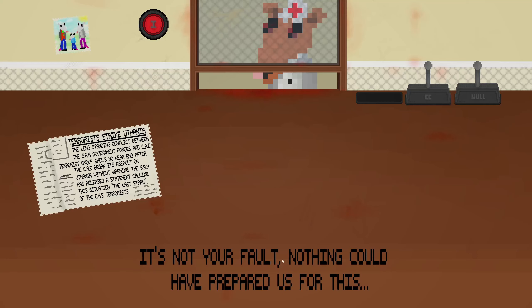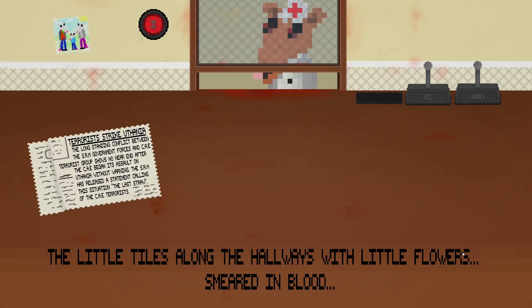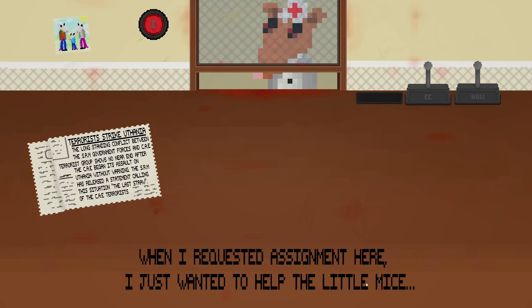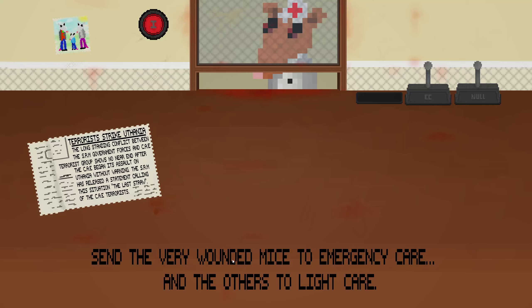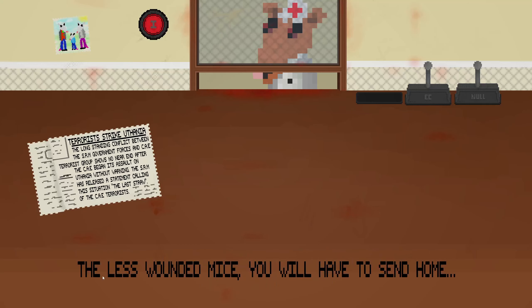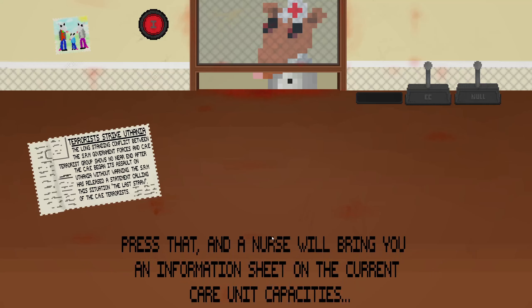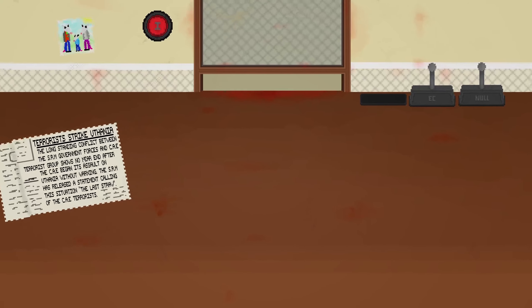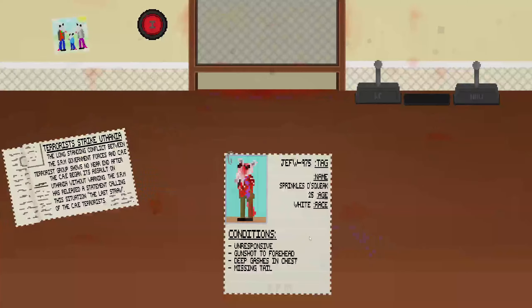A lot of people died. It's not your fault — nothing could have prepared us for this. I knew it was bad, but this is worse than anything I could have ever imagined. The little tiles along the hallways with flowers smeared in blood. When I requested assignment here I just wanted to help the little mice — it was never supposed to be like this. The SRM has installed an emergency care unit in our hospital. You have a new stamp: EC. Send the very wounded mice to emergency care and the others to light care.